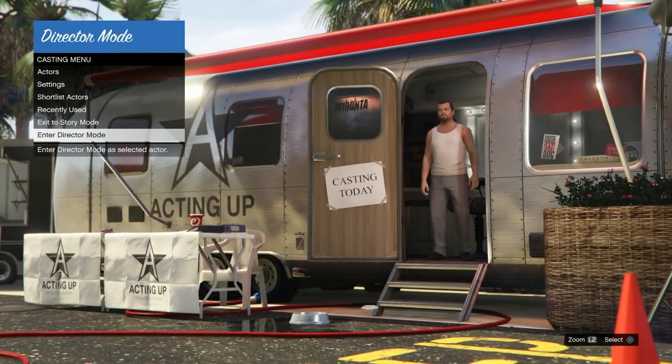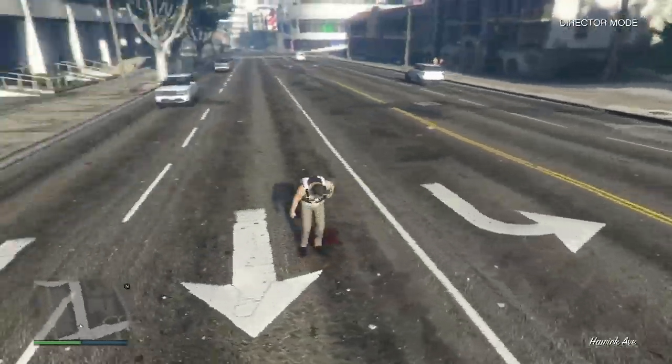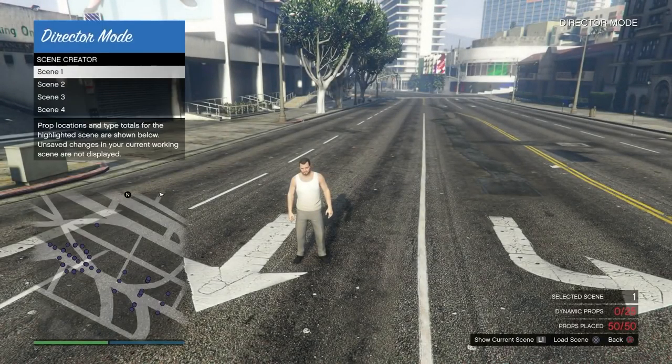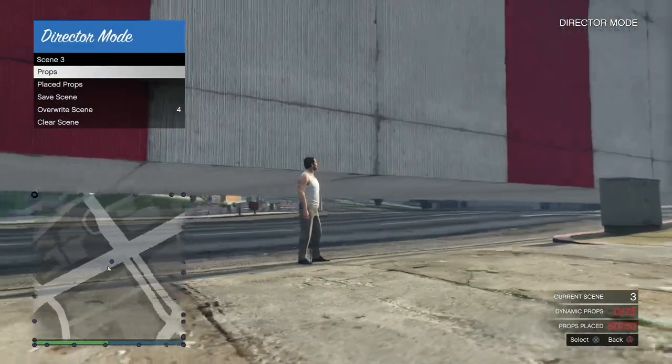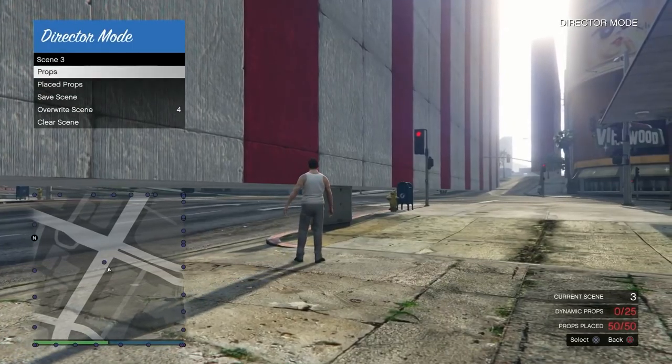As any story mode character — Michael, Trevor, Franklin, it doesn't matter — all you want to do is hit enter director mode. We're going to walk into the city. Now we're loading in, and I'm going to proceed to load up the scene I created in the last video. Open up your interaction menu, go down to scene creator, and the screen should go black and load up all the scenes. I'm going to go to scene three — that's the one I made in the last video. It's really easy to create these scenes — you just put 50 big stunt tracks all over the city. Go to place props and you'll see I have 50 of them placed around the city. Then save that scene.